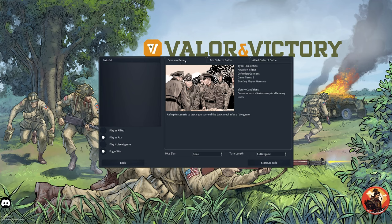The scenario details are here. Its type is Elimination — attacker is the British, defender is the Germans, game turns are five, starting player are Germans. Victory conditions: the Germans must eliminate or pin all enemy units. It's a simple scenario to teach you some of the game mechanics.